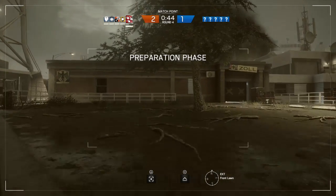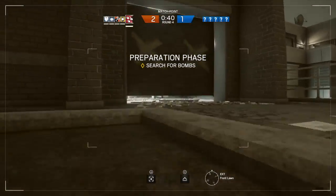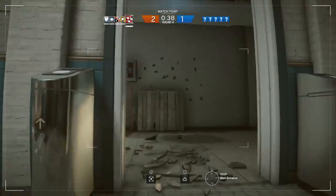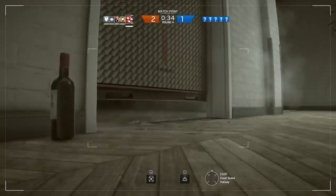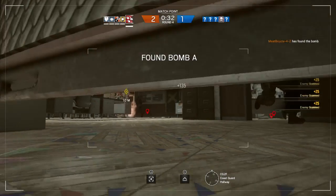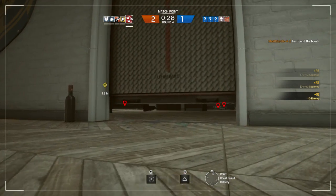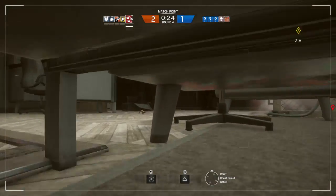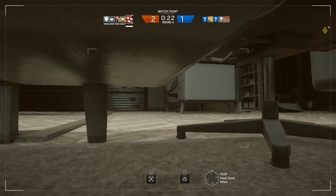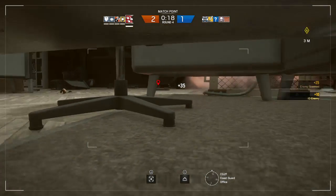We need to locate a bomb. Your drone has found a bomb — protected, president's office. Target located, president's office. Window barricade!